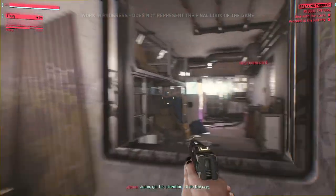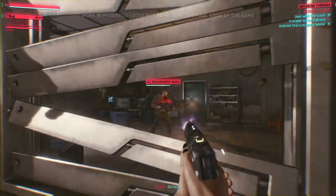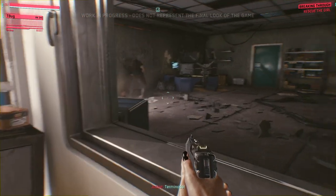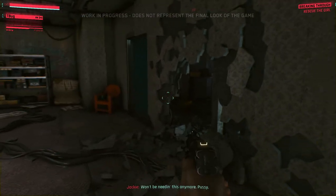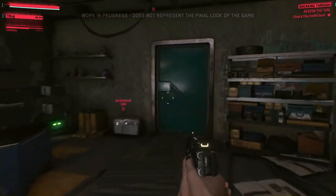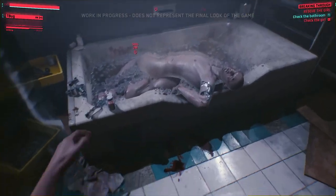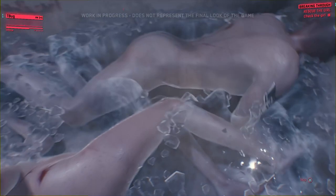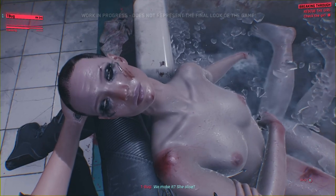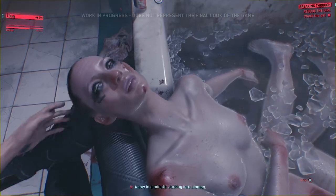We've got a window on the left — go! Layout shows only one room left: the bathroom. Sure hope our target's in there. Think I got her. Got our target. She doesn't look good. We're jacking into her Biomon.